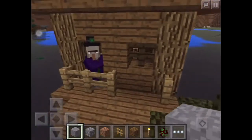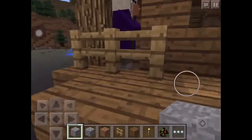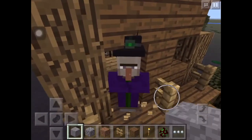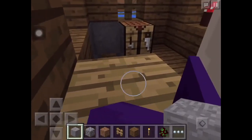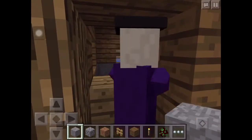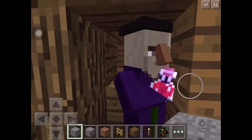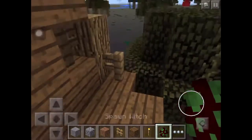It has a crafting table, and I think it also has a couple of chests — I'm not too sure. It has a cauldron, and look — it has a healing potion, which is pretty cool. It heals and stuff. I think this is cool.